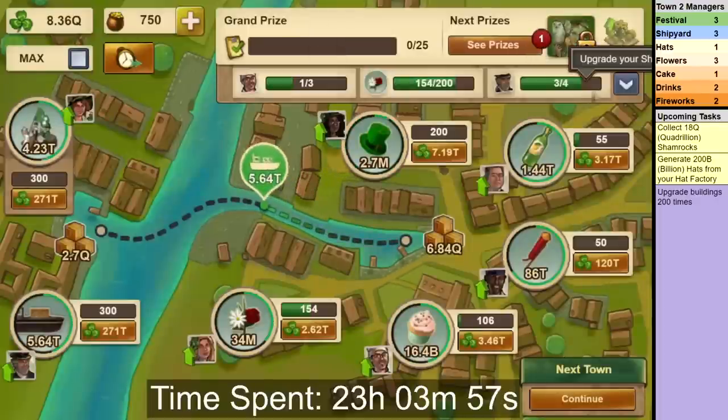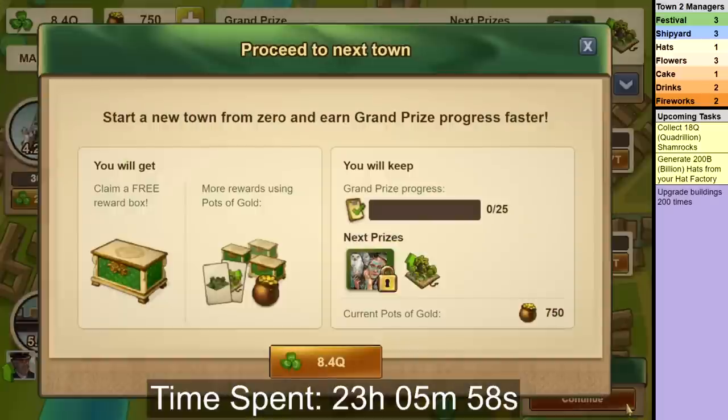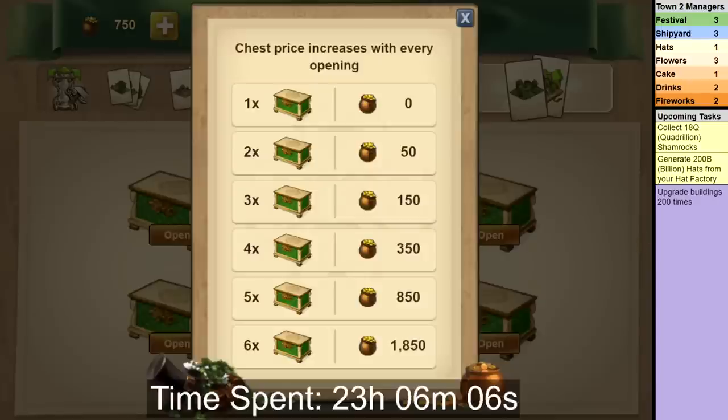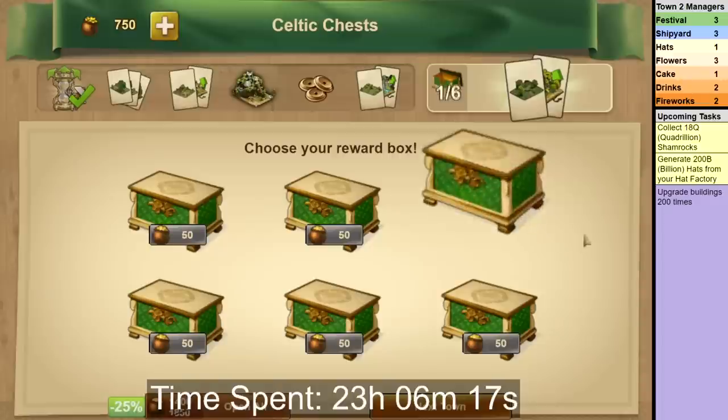Once you have 8.4 Quadrillion Shamrocks, you can complete the town. As you can see, I did it in just over 23 hours. But don't worry — the event is long, and depending on your strategy, it is very unlikely you'll need to complete towns anywhere close to this fast. For more on that, check out my strategy video and written guide, and also make sure to check out my walkthrough for the other two towns — all of that and much more is linked in the description.